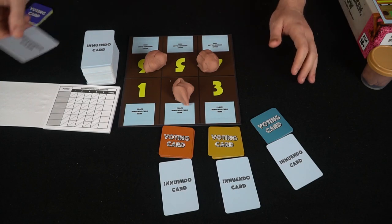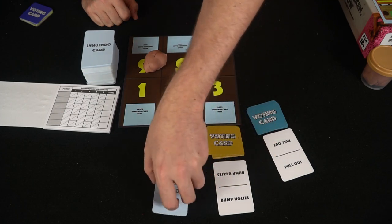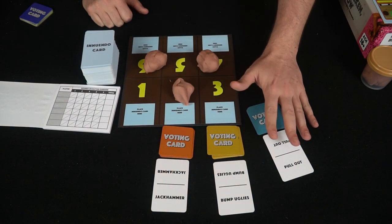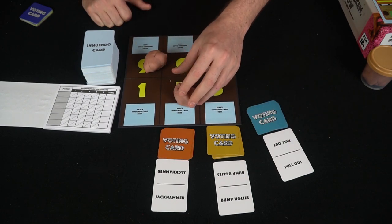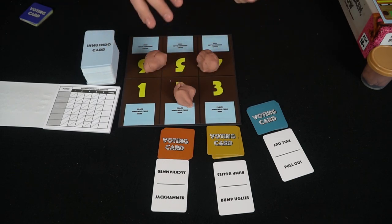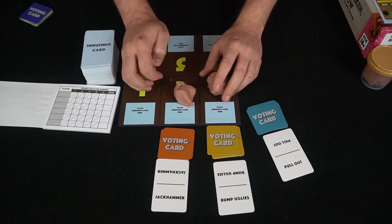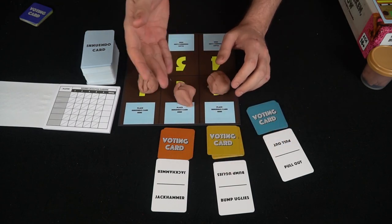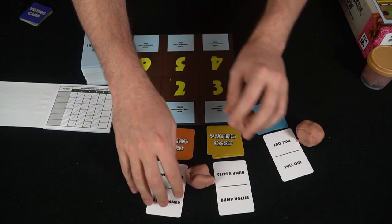Players draw an innuendo card and look at it secretly. The key rule is that while sculpting, you cannot sculpt or say explicit body part words — it's all about innuendo. You have to find another way to represent the concept, whether you consider it dirty or not.